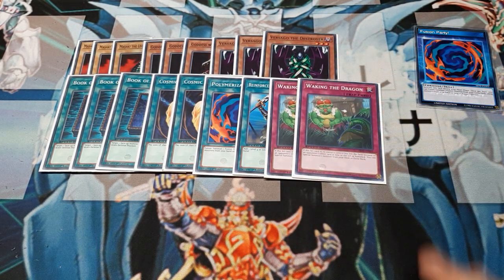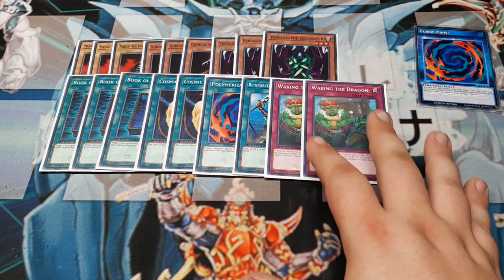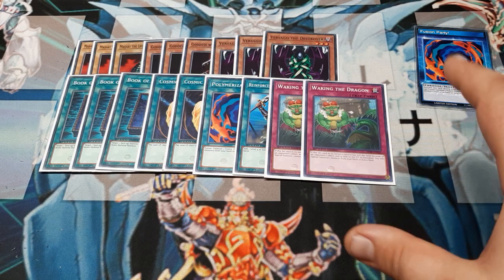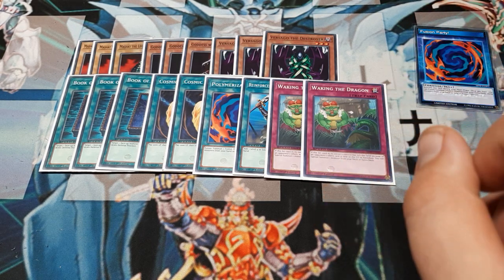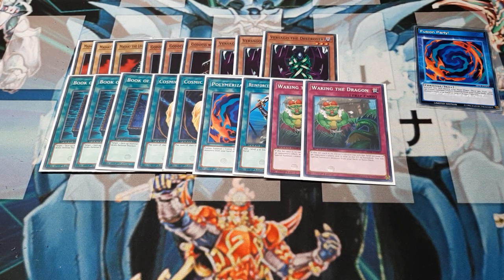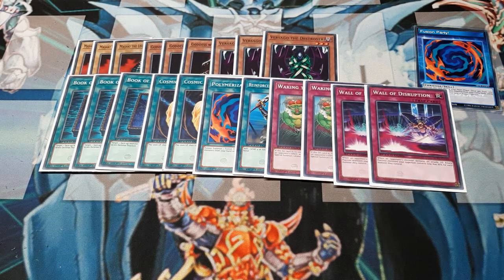Two copies of Waking the Dragon — same strategy as before. When this gets destroyed or banished from the Remove-from-Play zone or the Graveyard, we can Special Summon Flame Swordsman or any other card out of our extra deck, which makes it great. And what replaced the Rising Energies? Walls of Disruption, of course — this is going to allow Versago, Goddess, and Misaki to stand their ground even without the Flame Swordsman having touched down.